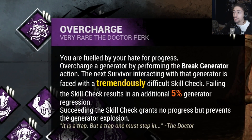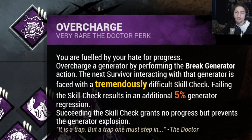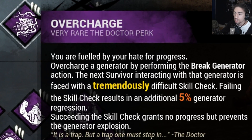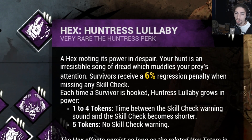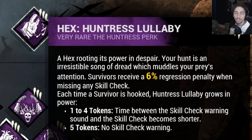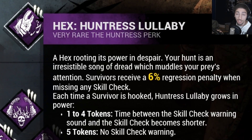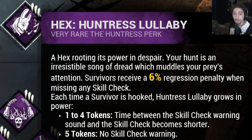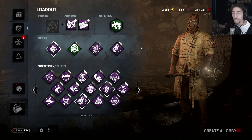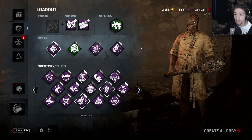We got Overcharge, which tremendously increases the difficulty of the skill check, and if they miss it they regress the generator by 5%. This also goes with Unnerving Presence and makes the skill check smaller for Overcharge. Then we got Huntress Lullaby, so every single token I get makes the sound of the skill check less and less, all the way up to five tokens where there's no skill check warning, and if they miss the skill check they regress the generator by 6%. Both regressions from Overcharge and Huntress Lullaby stack, so it goes up to 11% if they miss an Overcharge skill check.